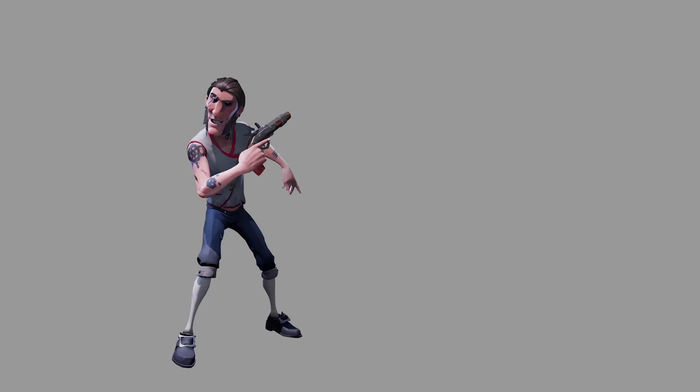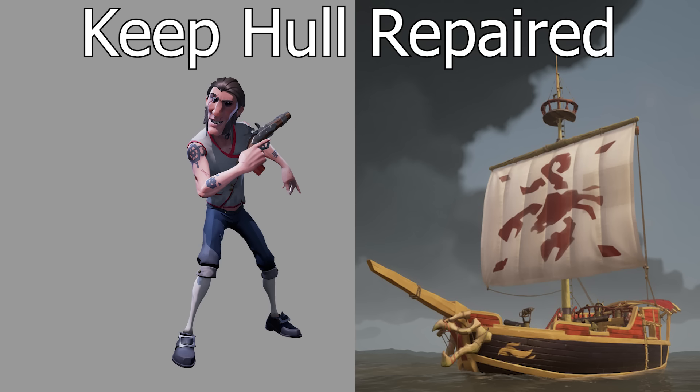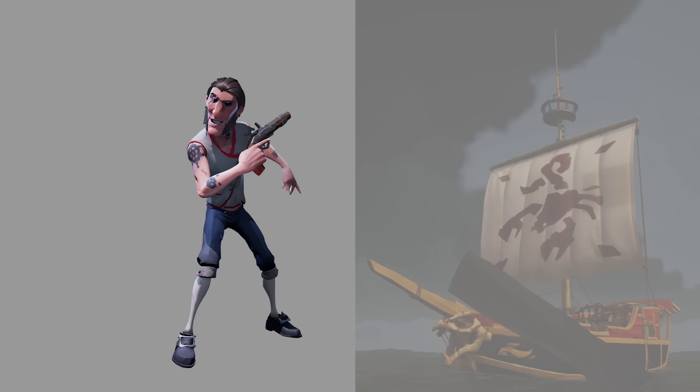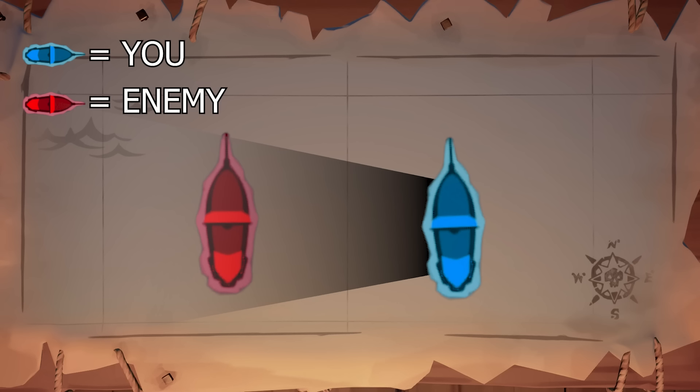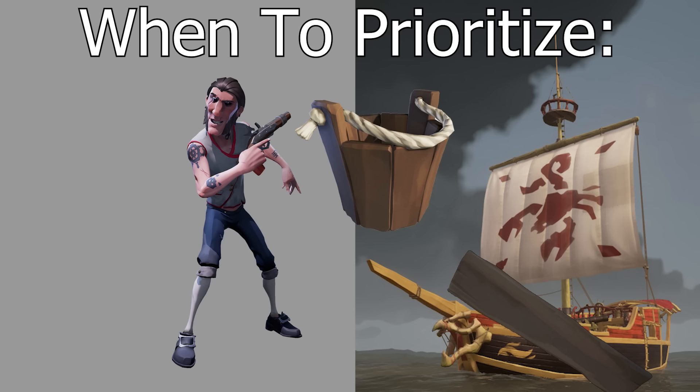The next priority as a solo sloop is keeping the wheel repaired so you can keep cannon angle at all times. The last priority is keeping the hull of the boat repaired, which may sound weird, but if you don't prioritize all the other things first, you'll end up in a bad position with lots of holes anyway. The only time repairing the hull should be prioritized over repairing the wheel is if, while your wheel is broken, you are still able to maintain cannon angle on the enemy boat.